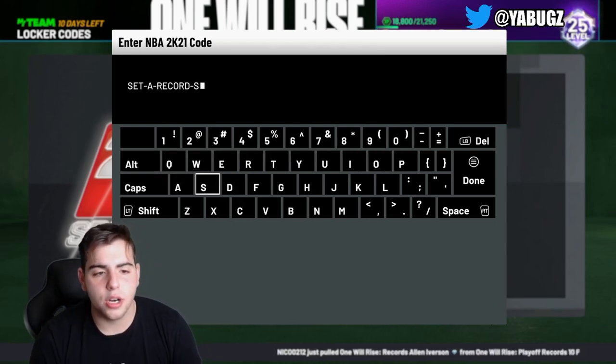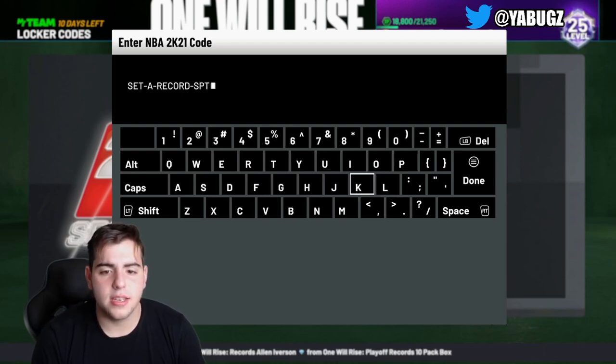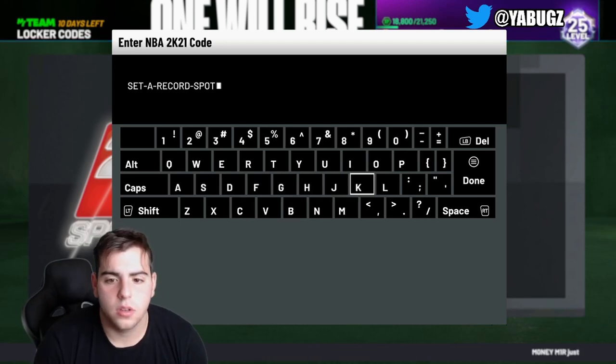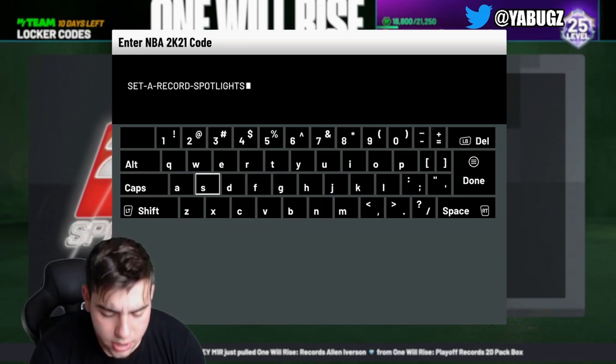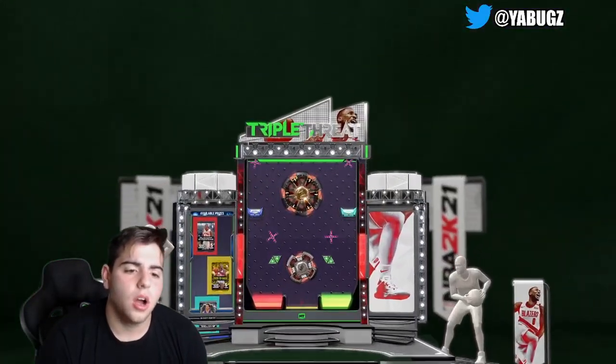Here we go — the locker code is: set-dash-a-dash-record-dash-spotlights. I accidentally typed something in wrong at first, but there we go — that's the code: set-a-record-spotlights. All other codes will be down below.